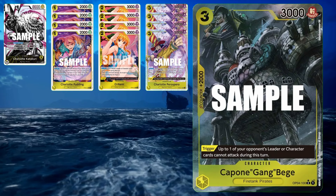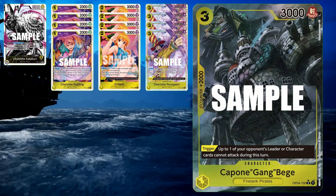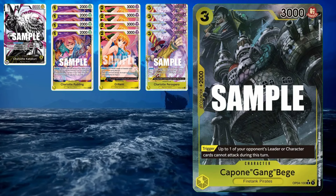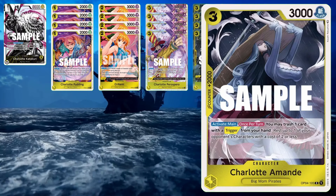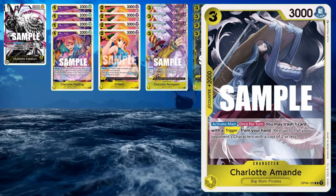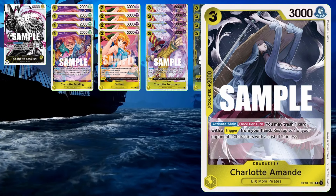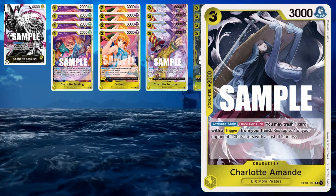Capone Beige — this is the most famous trigger card. He is able to stop one of your opponent's characters or their leader from attacking, so it's a really big deal. Next is a 2k counter. You could run Strewson or a number of 2k counters. Charlotte Oman is the one I run — main purpose for me is just as a 2k counter, no trigger.